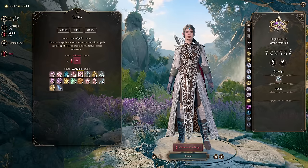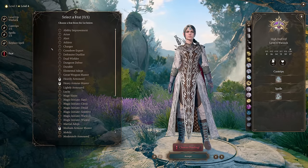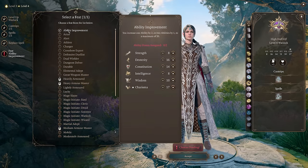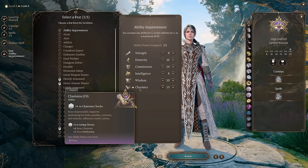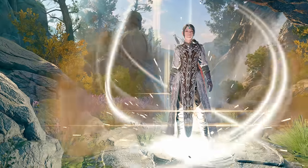At level 4, I'd recommend you get Misty Step as it will be helpful to get around. You also get access to your first feat, which we'll use on Ability Improvement to increase our Charisma to 19. Getting Auntie Ethel's hair to increase our Charisma to 20 would be ideal for this build.